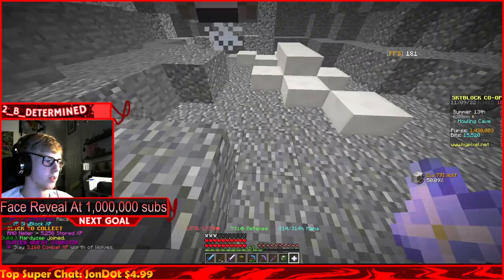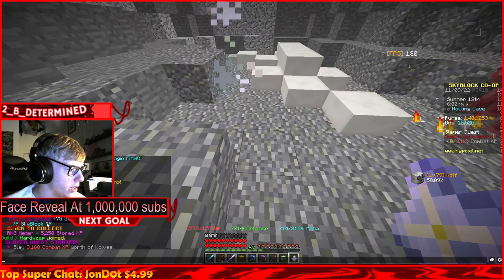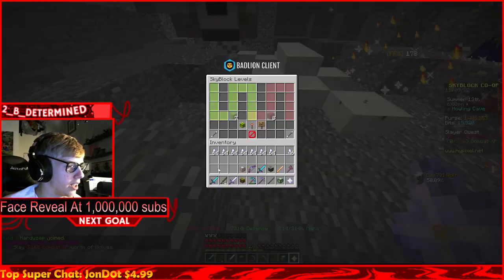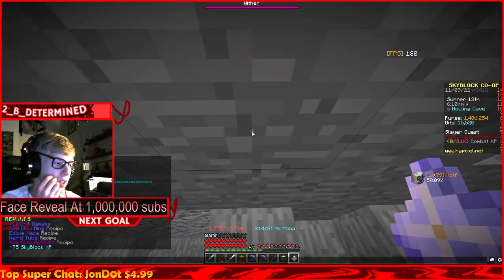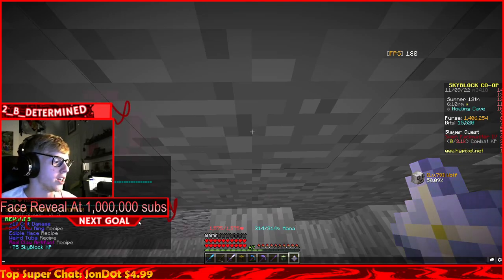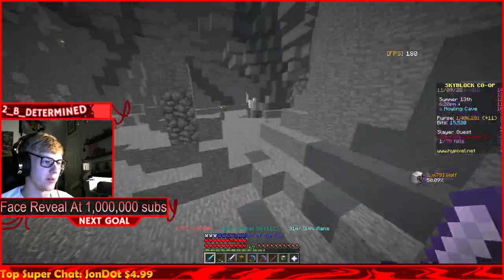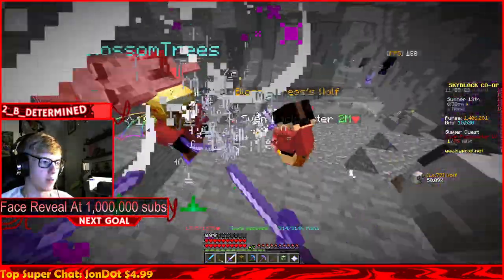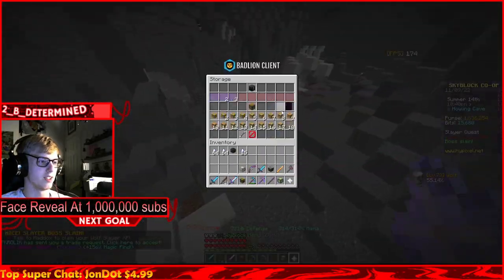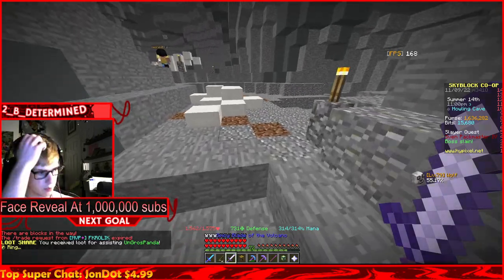Wolf slayer level five: red claw artifact recipe, weird tuba, edible mace, red claw ring, and one extra crit damage. Claimed Skyblock level 78 acquired from that 75 Skyblock XP - let's go! We've leveled up 12 times today, holy smokes. That does not happen all the time.